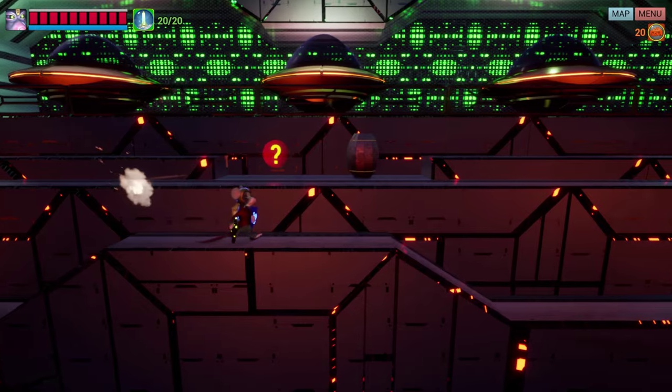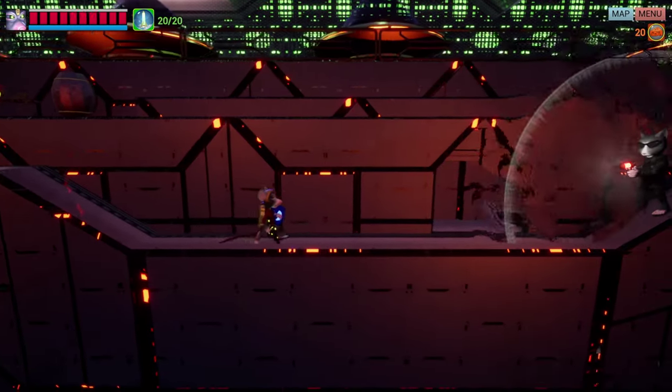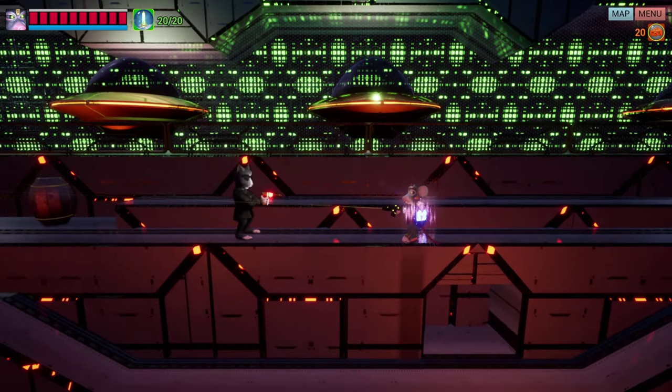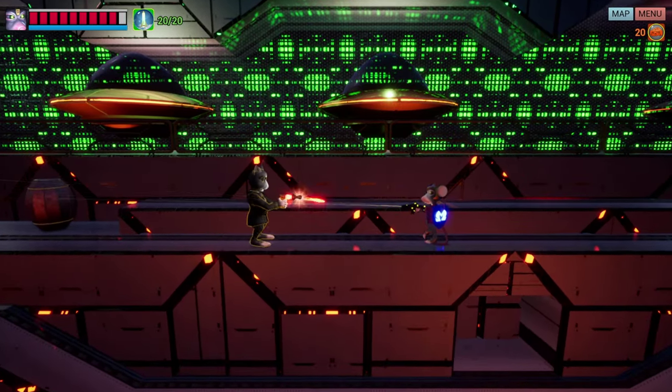Gamepad Controls. If you're using a gamepad, utilize the right thumbstick to activate your laser pointer. Once aligned with an enemy in your lane, they'll light up with a yellow outline, indicating they're within your sights.